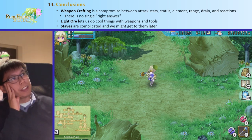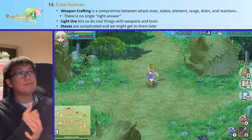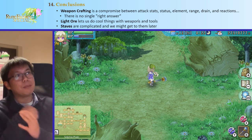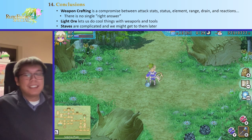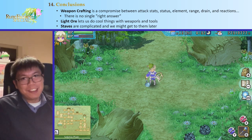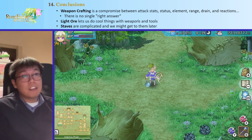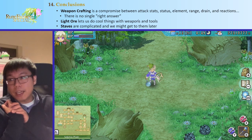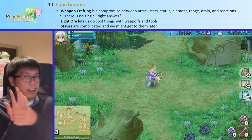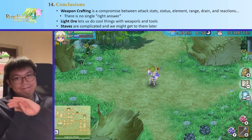To conclude: weapon crafting is a compromise between attack stats, status, element, range, drain, and reactions. Light ore lets us do cool things with weapons and tools, and staves have complicated but powerful charge attack customization we may cover later. That's basically this video. Thank you for watching — like, comment, subscribe, let me know if you want a staff video, and share your favorite weapon builds. If you have your own build, I'd love to see it and might include it in the final build video. See you next time!